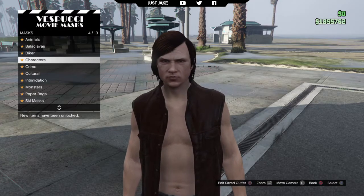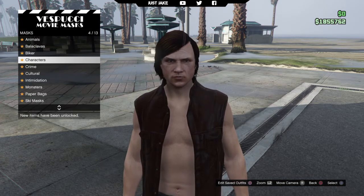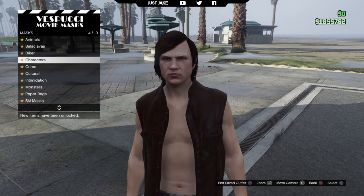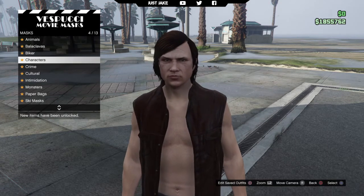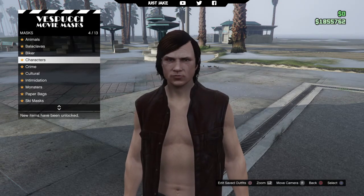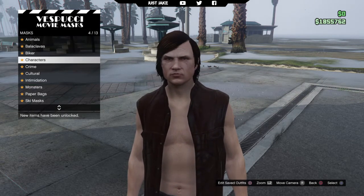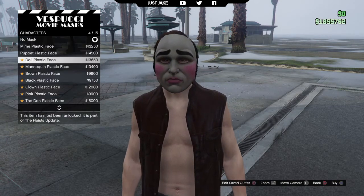So here we go, we're at the mask store right now. I'm going to quickly say that the character standing in front of you right now is my Swan cosplay from The Warriors — it's from a few videos ago, so if you want to check out how to create Swan from The Warriors, go ahead and check that out on my channel. But for the God character from The Purge, we want to go into the character's category of the masks and go down and purchase this dull plastic face.